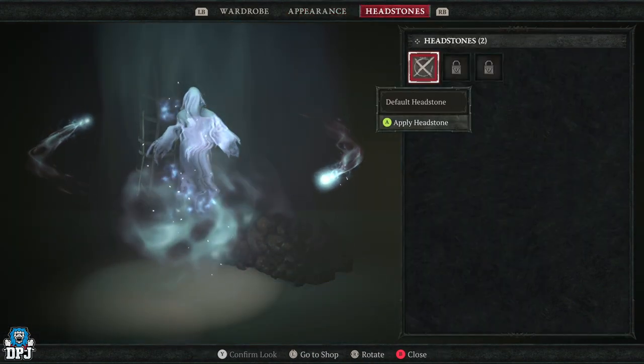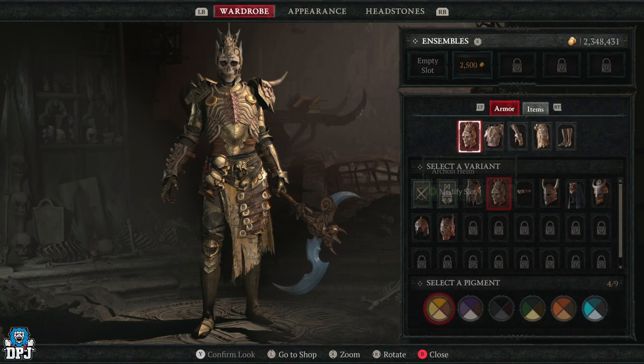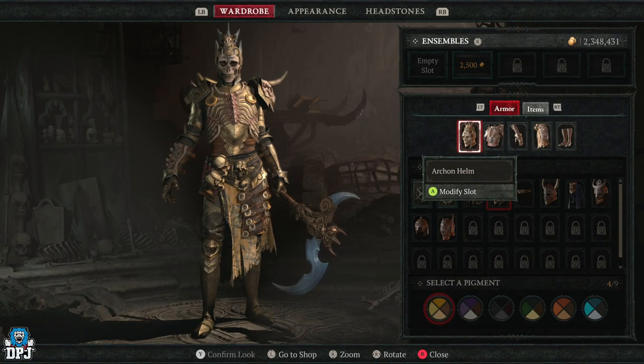I don't have any headstone so I can't change that. The Appearance tab is where you can change what you originally created for your character if you want to. But Wardrobe is where the transmog happens.